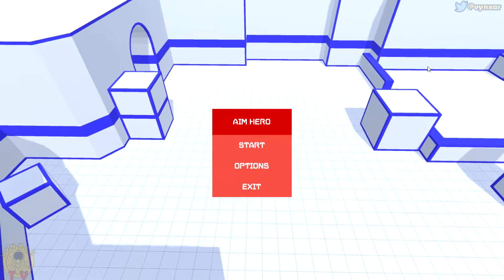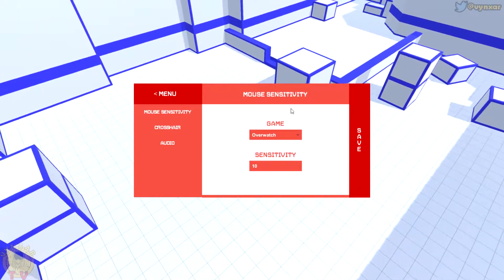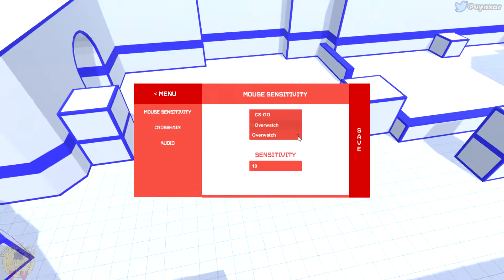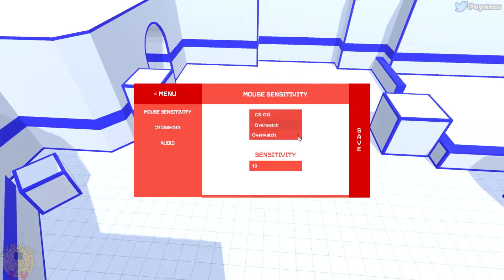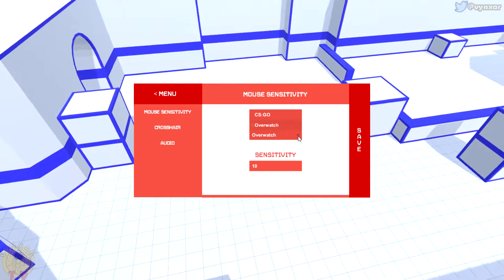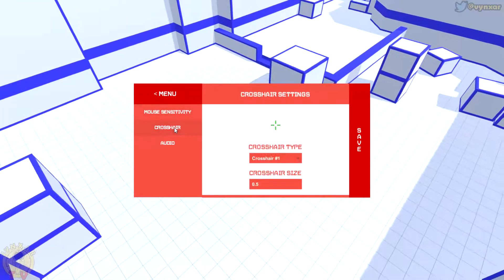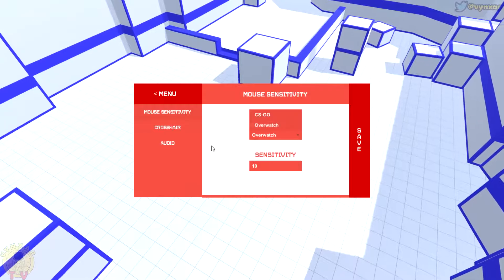So first we might want to begin by checking the options. There are a few important things here and I think the most important thing is probably the game panel, which has only two options for now. We've got Counter-Strike GO and the Overwatch panel. It would be important to have more of these because obviously you might want to choose a setup which is going to be closer to the game you're actually playing. Just two is not going to be enough. There's also the sensitivity, which is important to be able to tweak.